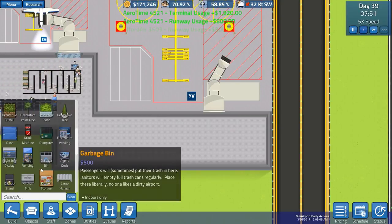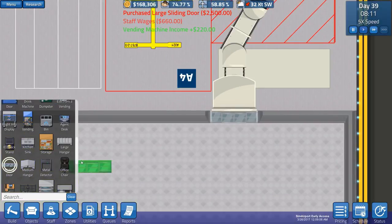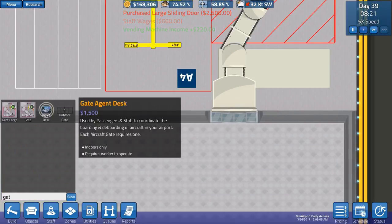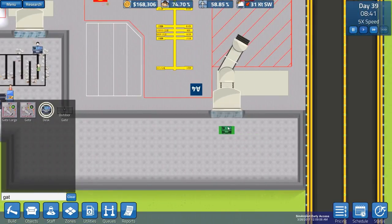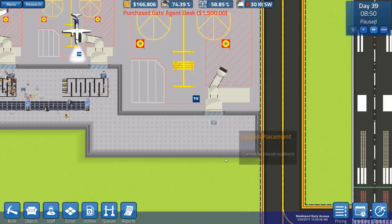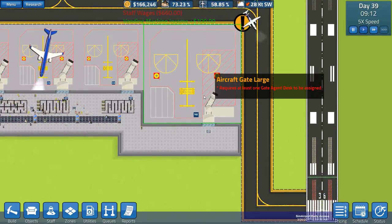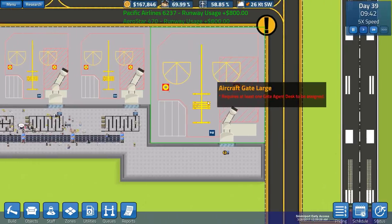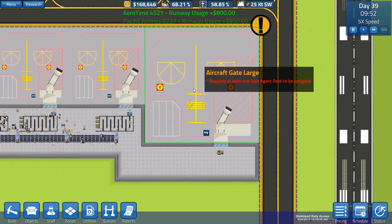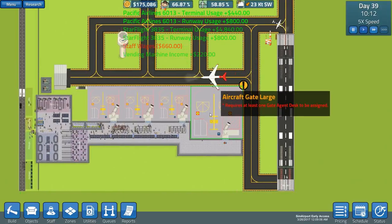We want a large door there and then a desk agent - we'll put it in the center just to be a maverick for this one. Obviously we need to assign it to that gate and then sort out the queues, which will be a fairly big one since it's an aircraft gate large. This is going to be 747s, Airbuses, things like that.